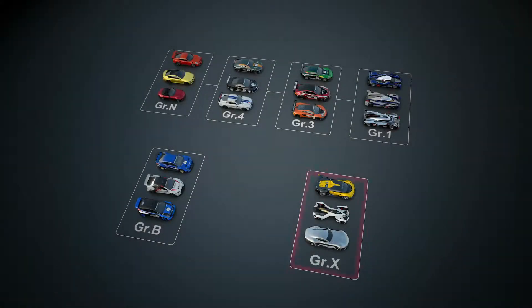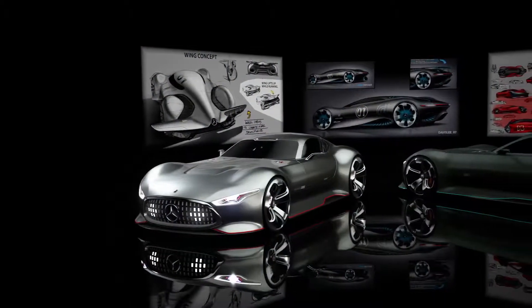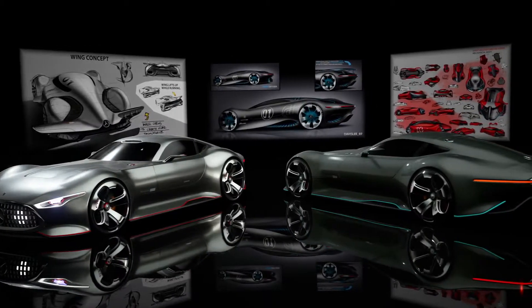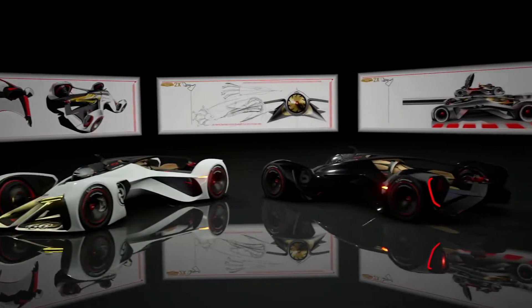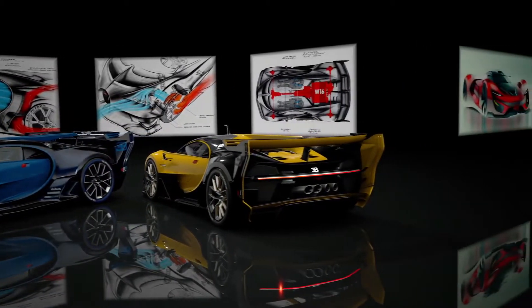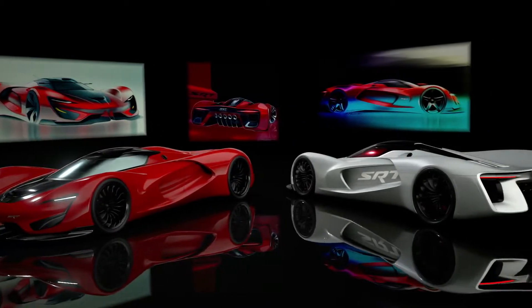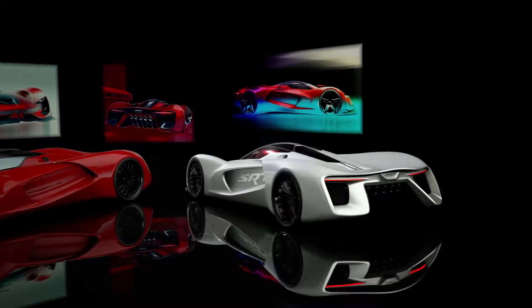Last but not least, there is a class of cars that do not fit into any of the above, in a class called Group X. The Group X category contains cars like the Mercedes AMG Vision Gran Turismo, Chaparral Vision Gran Turismo, Bugatti Vision Gran Turismo, and SRT Tomahawk Vision Gran Turismo — the fantastic hypercars and super race cars that were born in the world of Gran Turismo.